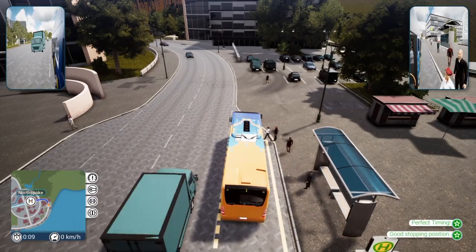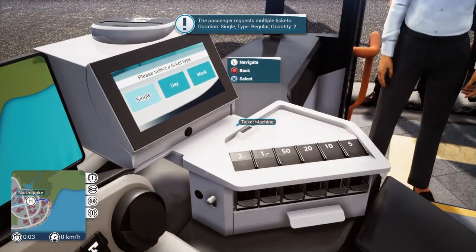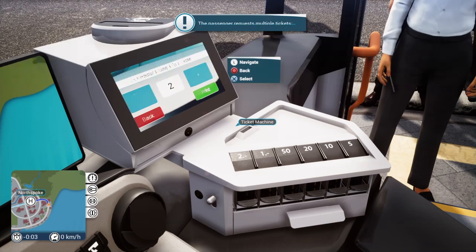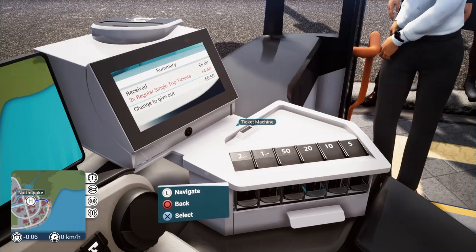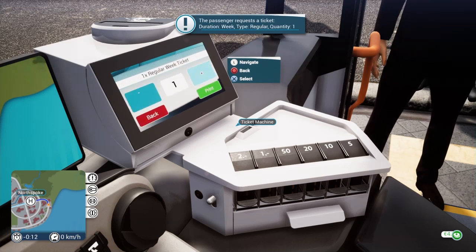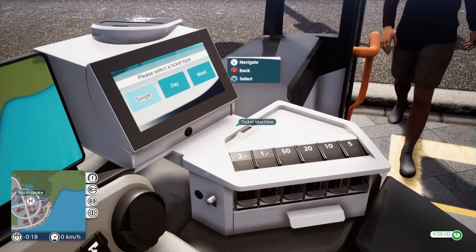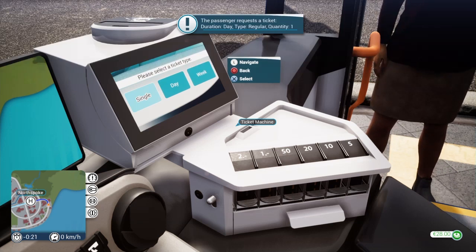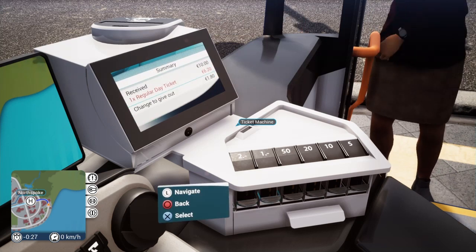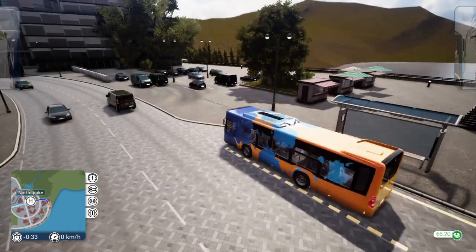You get perfect timing and perfect position points and stuff, which all goes towards your final score. We've got a single, regular — they want two tickets. We give them 60 cents change. This guy wants one as well — weekly, regular, one ticket — he wants 12 bucks, so we'll give him a whole bunch of twos. And another one — day, regular, one — she wants $3.80 back. And that's it, we're off again, shut the doors.